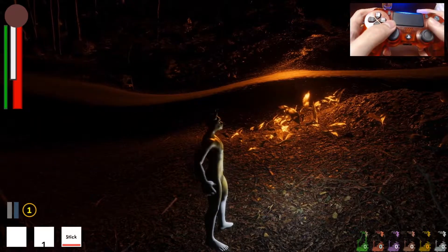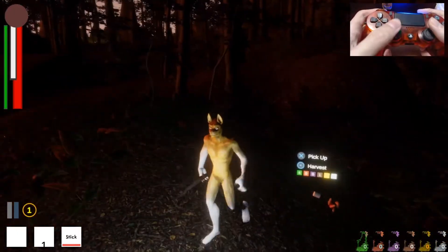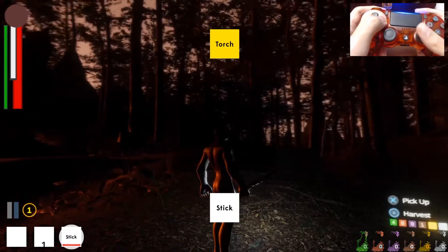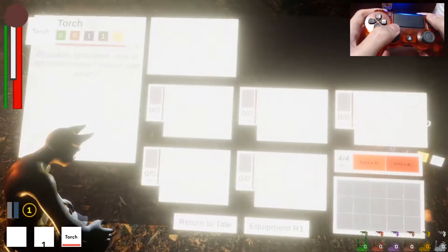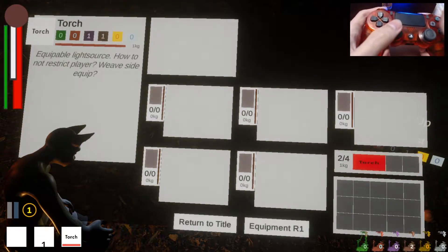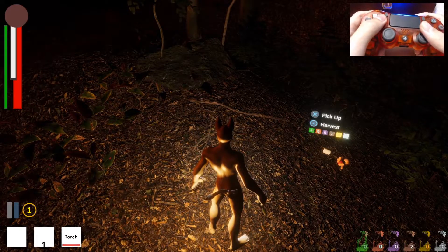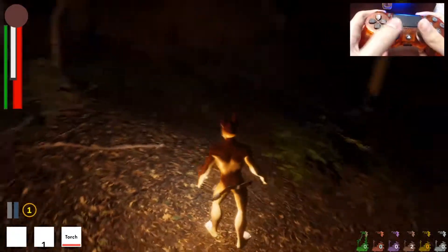You've got your stick equipped and you can attack with it. I'm going to switch to the torch because it's starting to get dark. I don't really want the stick as a weapon because it kind of sucks, so I'm going to harvest it. As you can see down on the bottom right, now I have two earth material, so I can pick these items up again.